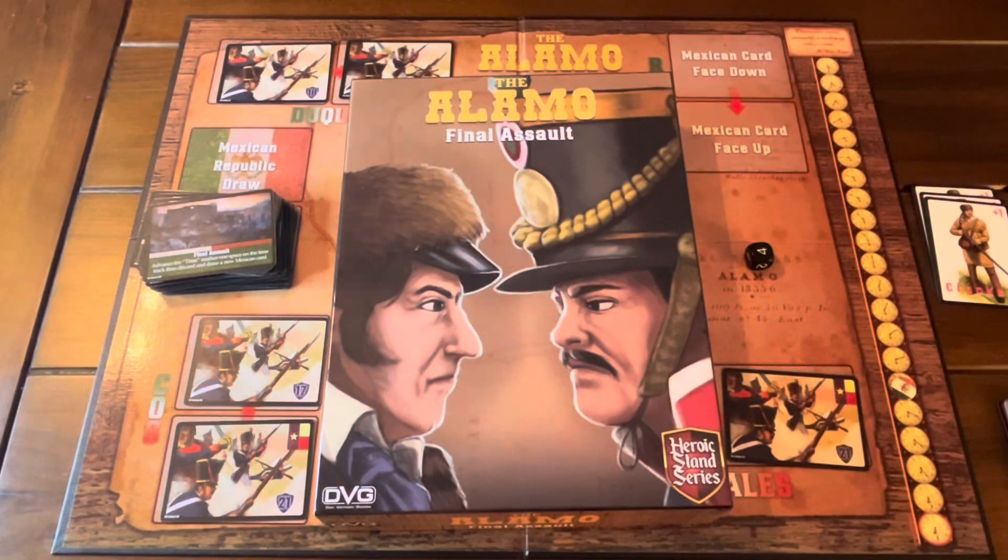Hello all! Today I'm going to do an after-action report and a brief discussion of gameplay regarding The Alamo Final Assault from DVG Games, which Sarah was kind enough to send to me. This is also part of the Heroic Stand series — currently a series of three games that all share the same mechanics of card play. You're doing your last stand, trying to make the AI run out of cards. Let's talk about where I ended up, and then we'll talk a little bit about how I got there through gameplay.